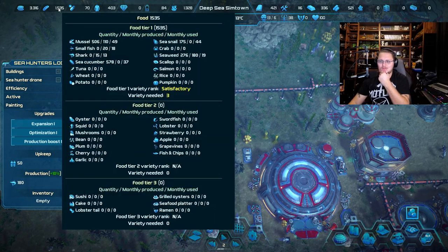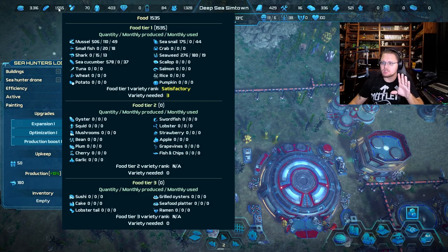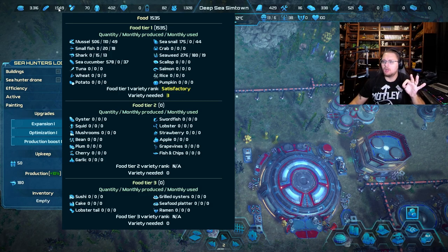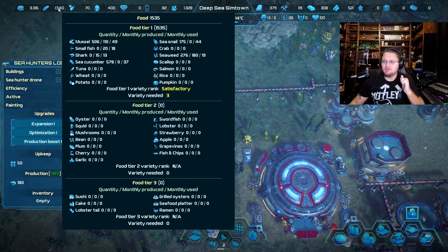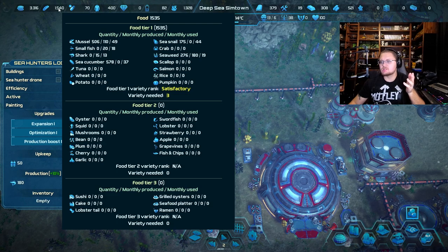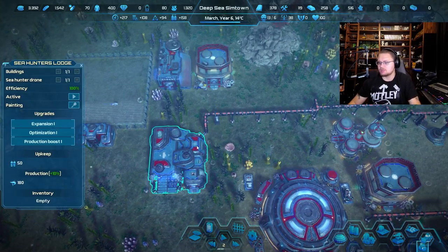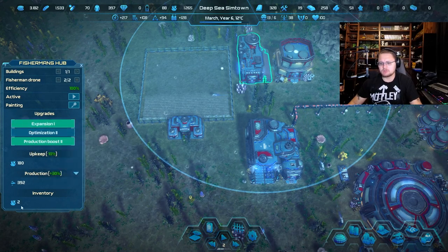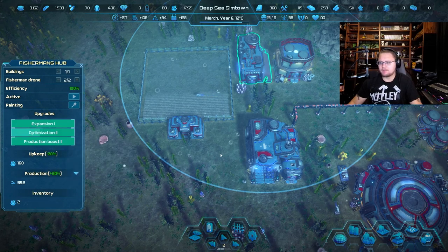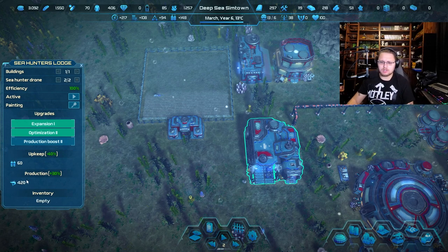Our shark hunters — let's look at our food. Mussels are good, small fish is not good, sharks is not good, sea cucumbers is good. Seaweed good. We don't have any pumpkins, rice, salmon, scallops, crabs, potatoes, wheat, or tuna. I can increase our production of small fish and sharks so that's not a problem at all. Let's go ahead and up those — that's going to help us get more small fish, I pretty much just doubled that. I'm going to optimize these so they're using less, and now this is going to produce 420 sharks. Nice.